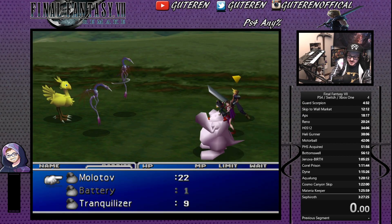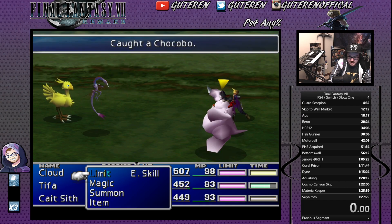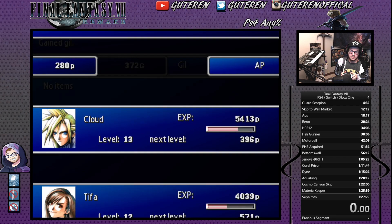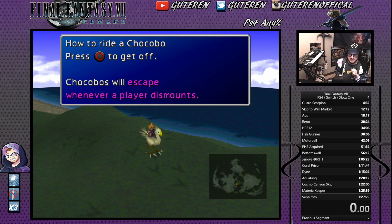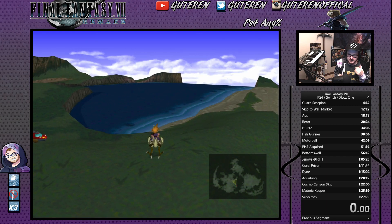I'll turn off 3x speed immediately so the Chocobo doesn't run away, giving me enough time to kill the enemies first. Right here you're going to want to turn random encounters off, because that is crucial — we're going to glitch the game into thinking we're still on the Chocobo while actually getting in the buggy, and you don't want random encounters or the Chocobo will run away. So we have random encounters off and we've got the Chocobo.